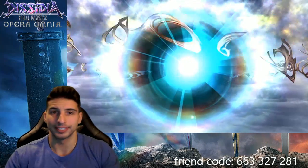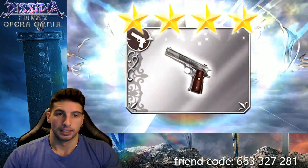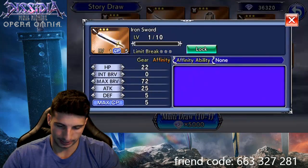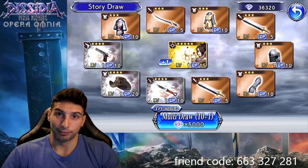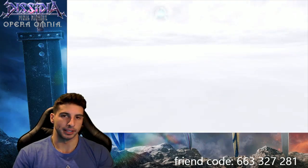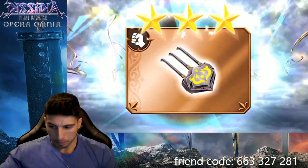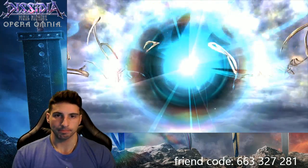Doesn't matter if we have nine bronze — I just want the Magical Cactuar. Right now it's not looking good. EX... nope, just a 15. Well, I ain't got no luck, but if you out there got lucky let me know down below in the comment section. I think I'm gonna go for one more — we'll see how things work out because it's not looking good.